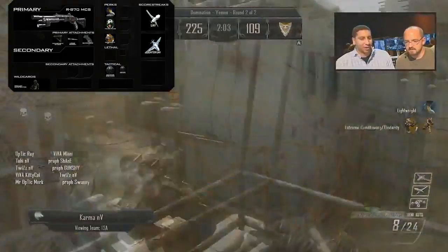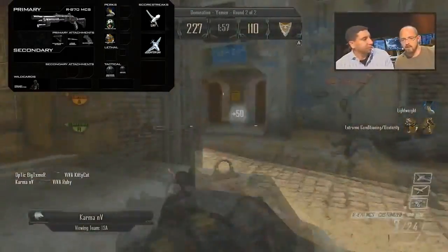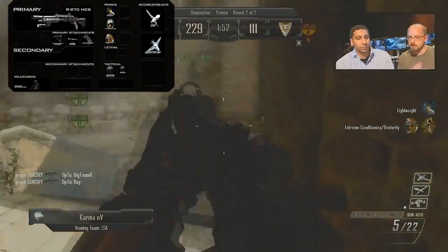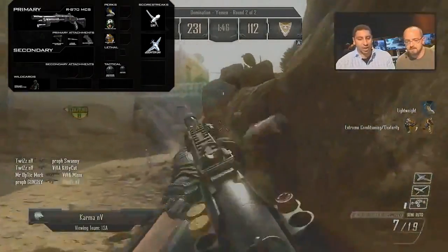Moving on with this class, we have the perks, which are going to be very important. Lightweight is going to allow you to get close to your enemies. Toughness was quite essential for me, because when you're dealing with a high-damage weapon like a shotgun, if you take bullets first you don't want to be flinched off course. Having toughness means that even if you do take bullets first, as long as you get that shotgun shot off you might actually still get the kill.